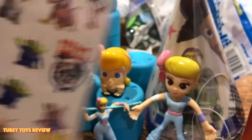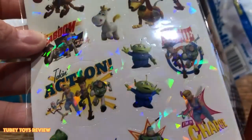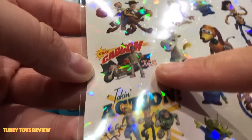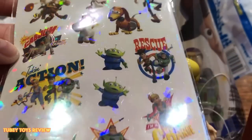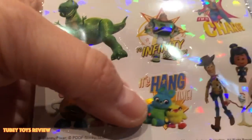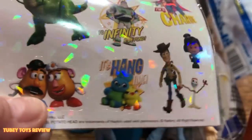We got some awesome stickers — Toy Story 4 stickers that are really cool. They're holographic with foil on them and have cool sayings: Duke Caboom says King of the Jump, Taking Action, Rescue, To Infinity and Beyond, I'm in Charge. It's hang time because they're always hanging from the carnival games.